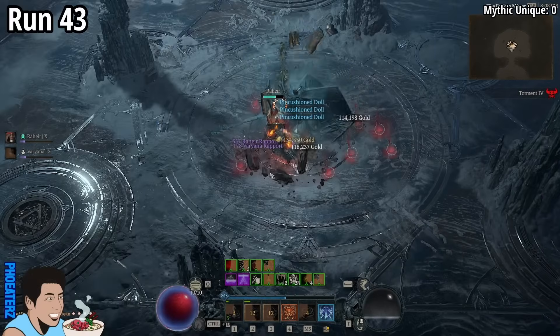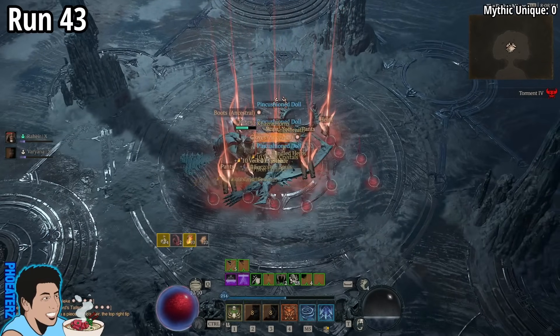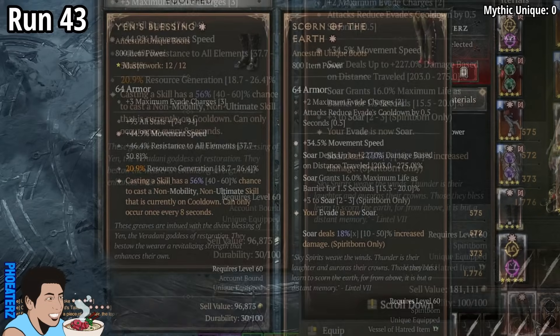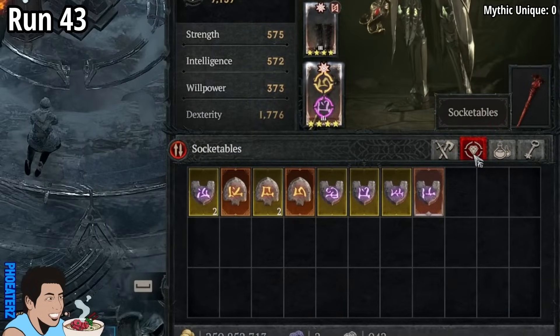On run 43, we find a triple doll drop! Also, 1-star Fists of Fate, also 1-star Scorn of the Earth, and a Yawm rune.